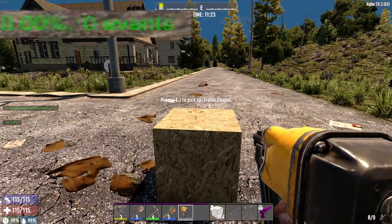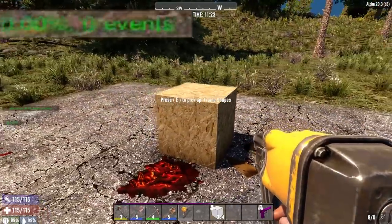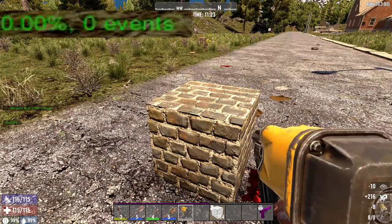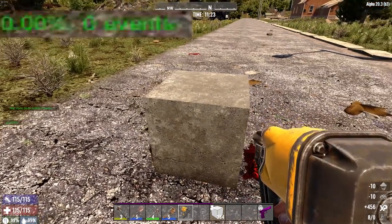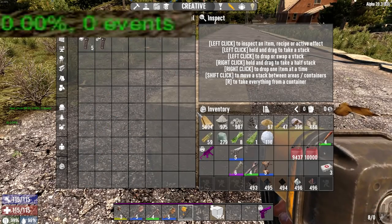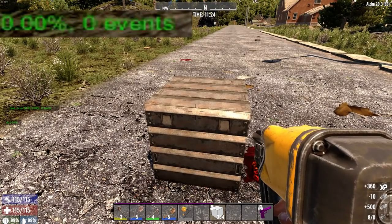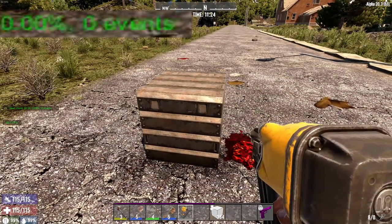The next tool I'm going to test out is the nail gun. If you're using this to do upgrades to blocks, does it raise the heat map at all? I have a basic wood frame down here. Upgrading it to wood — didn't do anything. Upgrade to cobblestone — didn't do anything. Upgrade to cement — didn't do anything. I can't go one higher without forged steel. Just basic level upgrading with the nail gun does not generate any heat events at all.